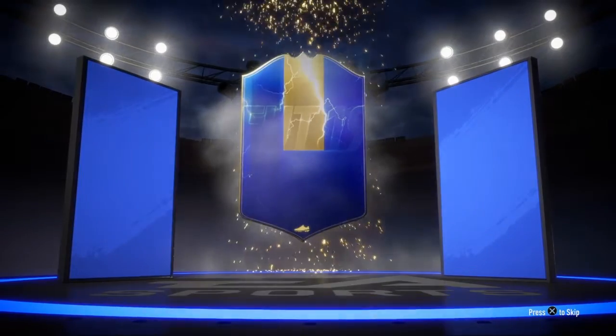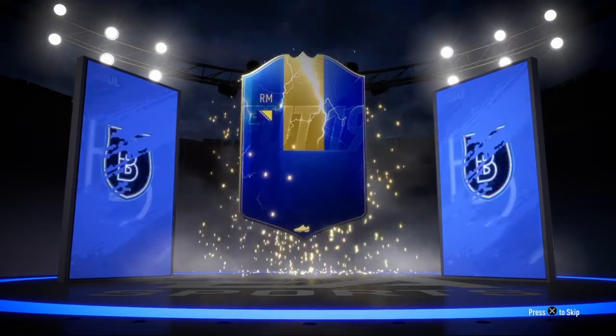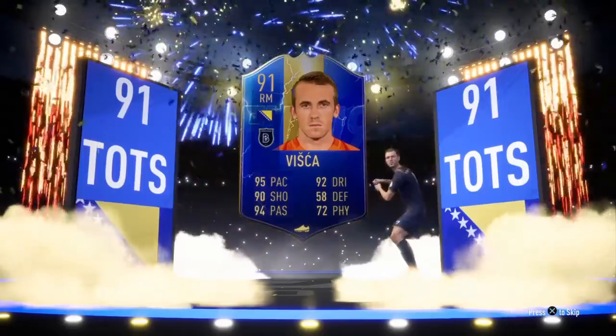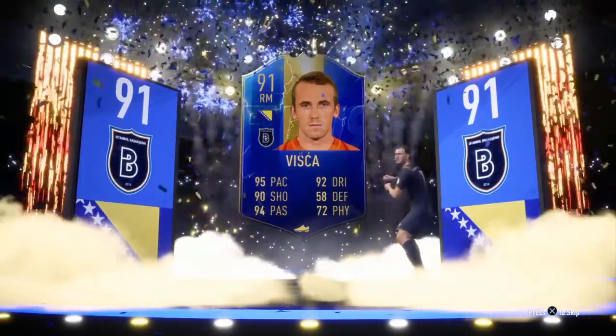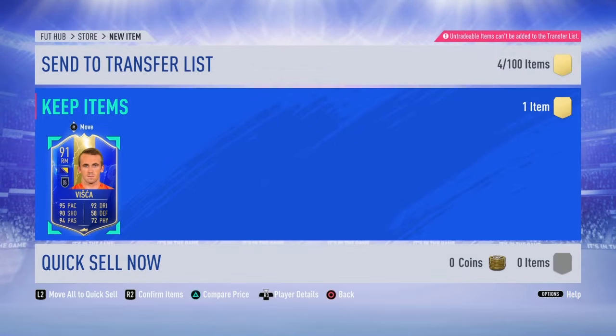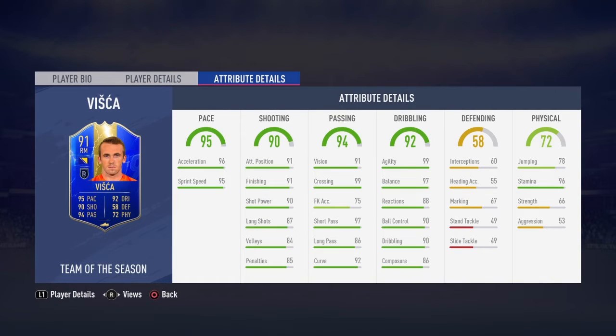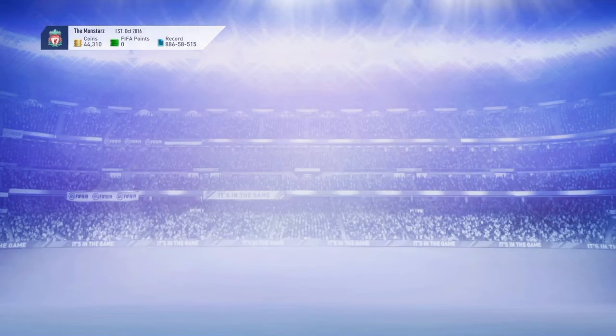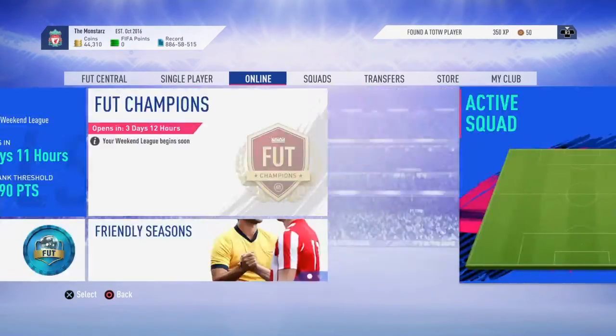Walkout! Oh my god — no way, is it blue? It's blue! Is that 93? No, 91 — I'll take it. It's Visca! He's Bosnian. I've actually got his normal card, I think it's 83. He had an upgrade this year. We both called 91 — wow, actually looks like a really good card. 96 stamina, 99 crossing, yeah. He's probably good as a super sub but I think I'm actually gonna use him for an SBC seeing as he's nicely high-rated.